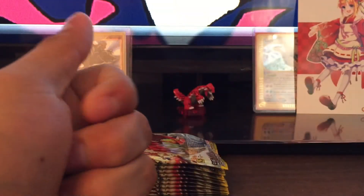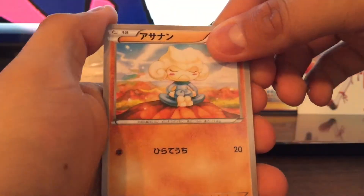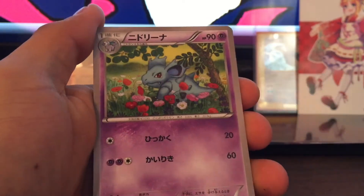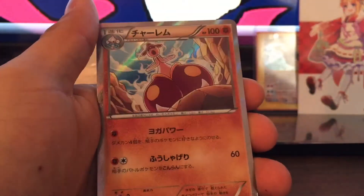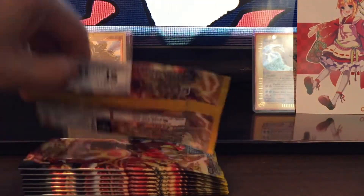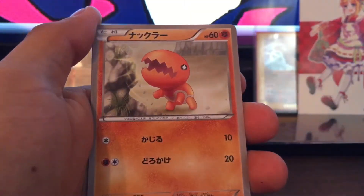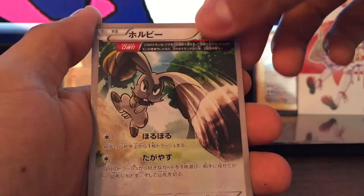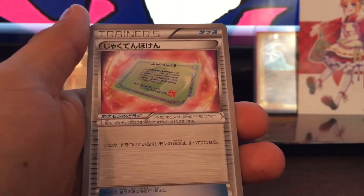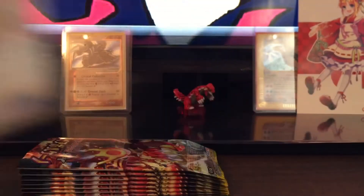So I guess this box doesn't have a Nidoran box guarantee. Got Meditite, Wobbat, Nidoran, Nidoran, Magcargo — I can't remember that guy's name — but yeah, hollow! Then got Angola, Trapinch, Hubbard, Milotic, and a Mix Potion — something like that; it tries to prevent weakness to Pokémon and all that.